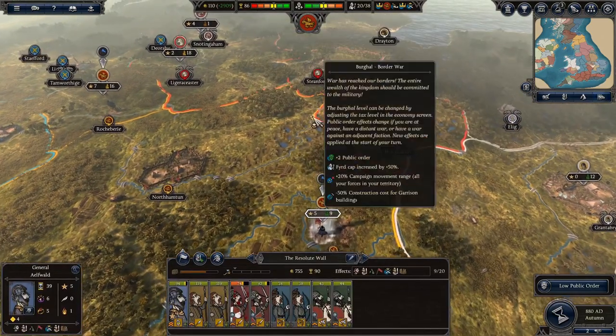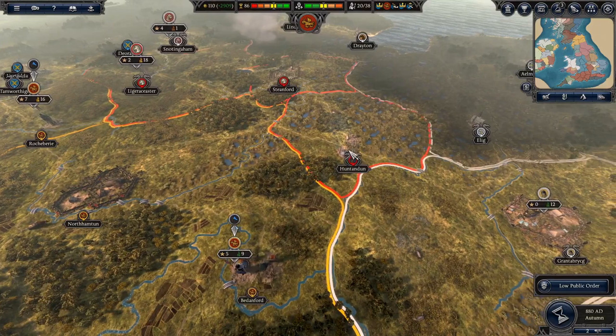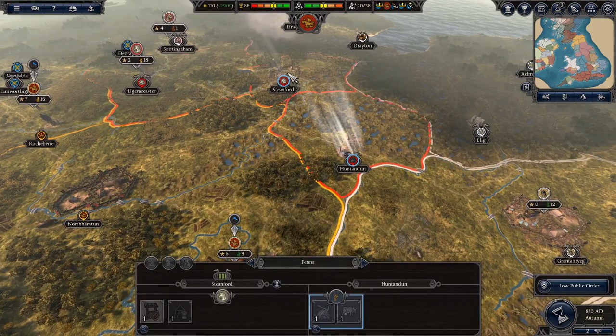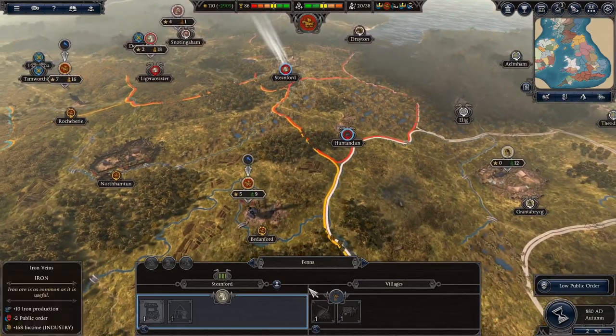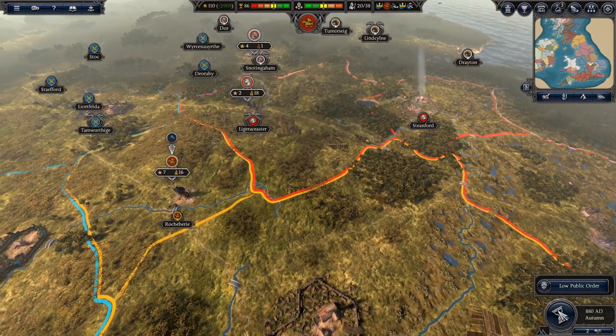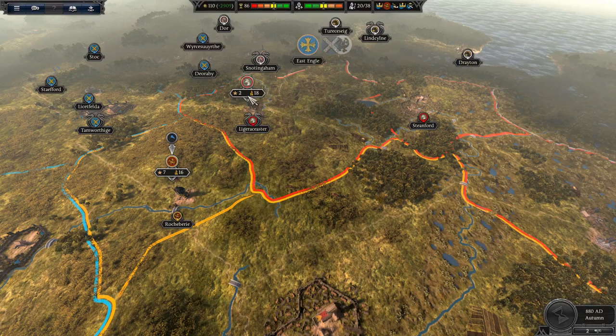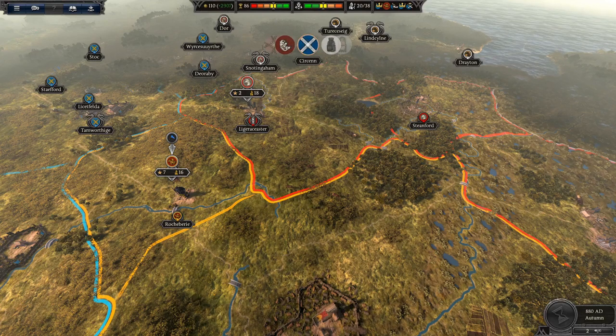The Resolute Wall has done its job and we can just move on to the next settlement. This one here is a capital, so it has a garrison - we'll have to besiege that at some point. We'll end the turn and see what happens. I have a feeling this 18-stack may come for us, but if it does, that's fine - we can deal with it. We have some Royal Thanes now, pretty damn elite.